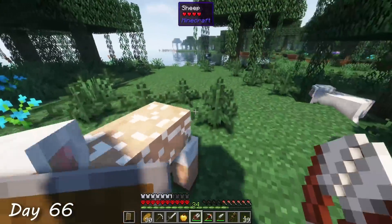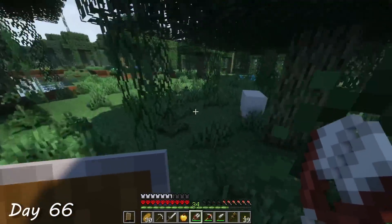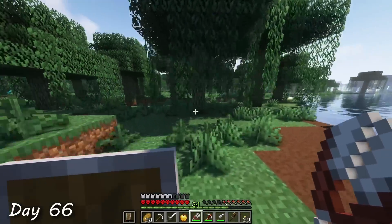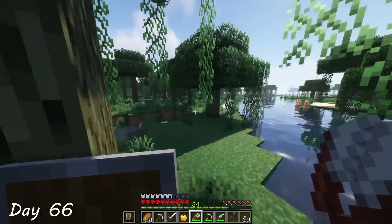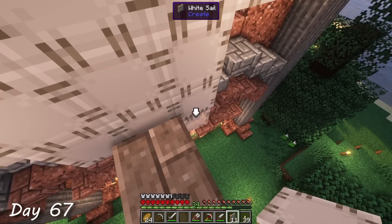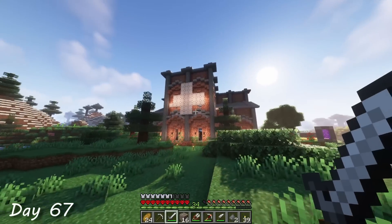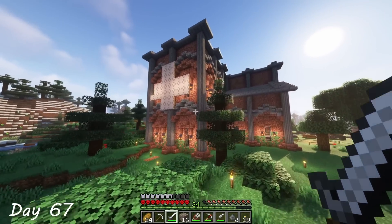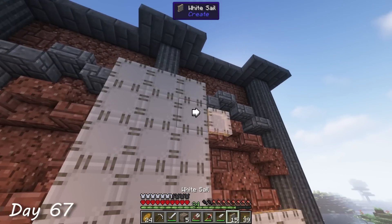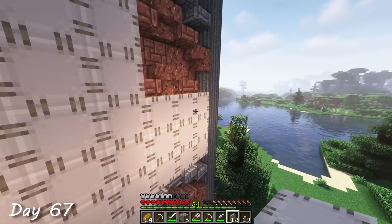At about midday on day 66, I found my first group of sheep in a swampy forest biome. I couldn't remember exactly how much I needed, so I just spent the rest of the full day finding sheep and shearing them. The next morning, back at the factory, I set up the windmill on the outside of one of my walls. But as I was admiring my work, I realized it definitely was not looking as cool as I was hoping it would, but at this point my priority was efficiency. So I kept building until all of my wool was used up.